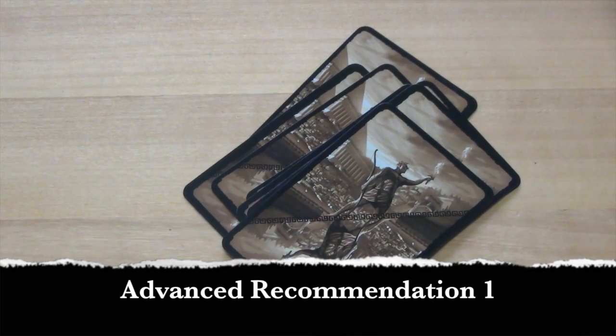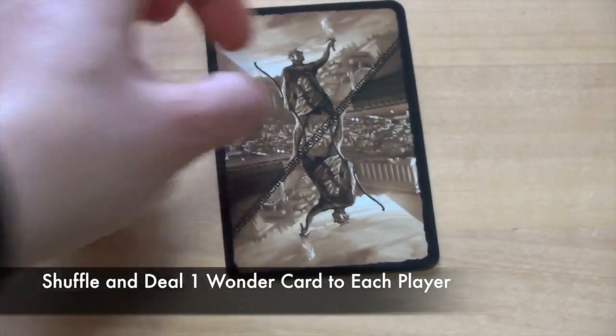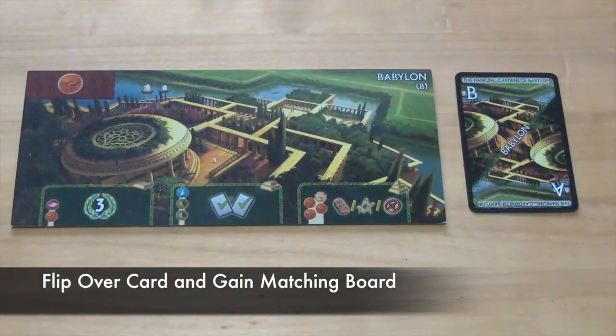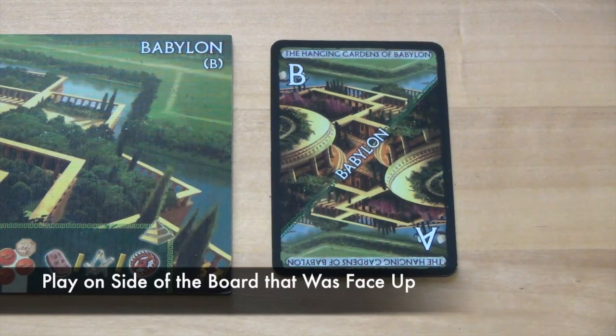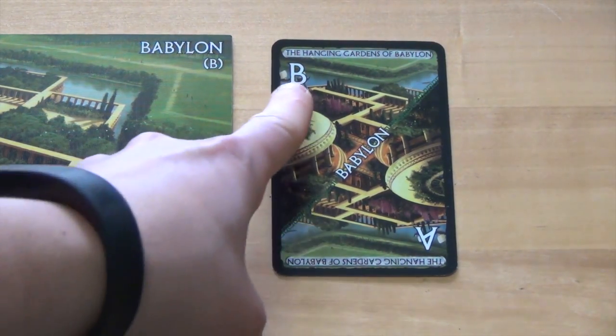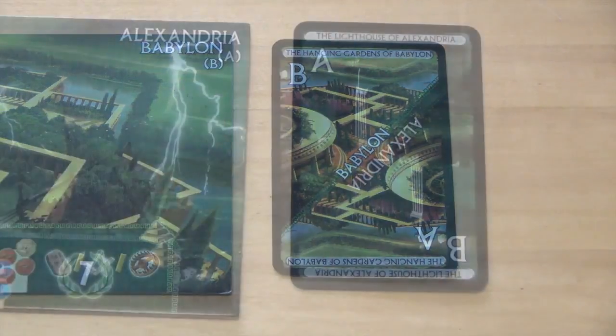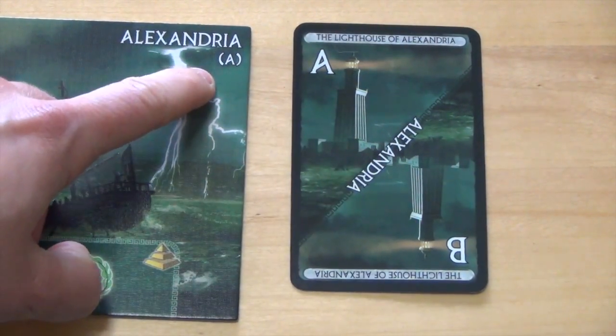If players want more variation in the game, they can shuffle the wonder cards and deal 1 to each player. As players flip over their card, they will gain the corresponding board and play on the side that was face up when they flipped the card. So this player would play on the B side of Babylon, and this player had the A side face up, so they would play on the A side of Alexandria.